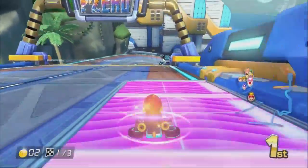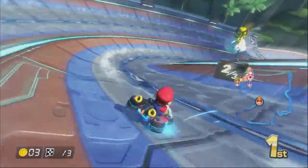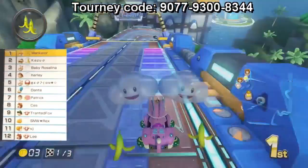After the gliding section, swoop down to the coin booster pads and get a few coins. Also, watch out — this is a great spot for sniping with items.